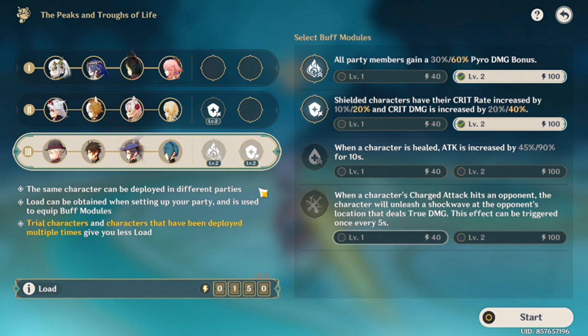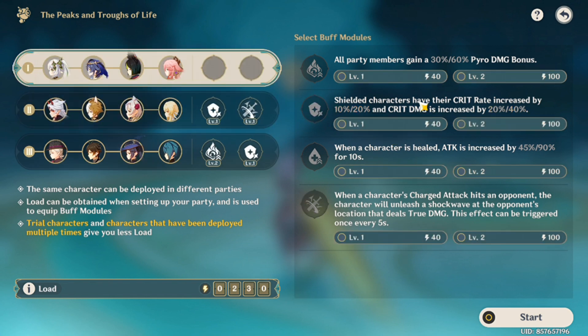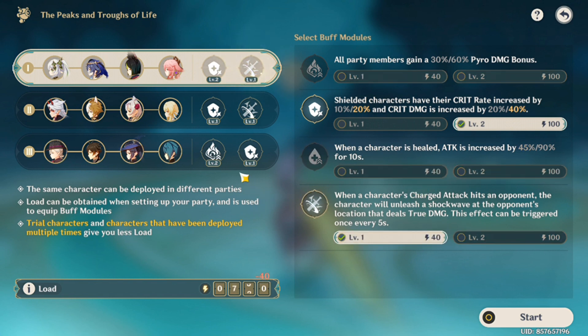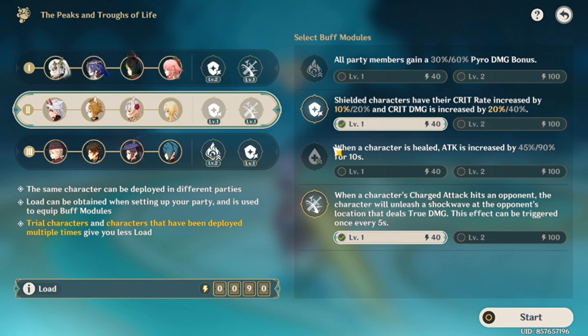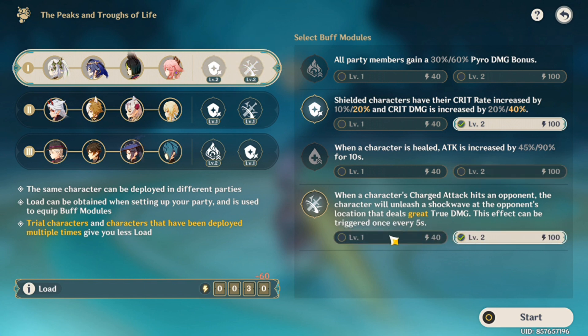When given a character you haven't tried before, you have to try them — it's in the test run. But if you've never optimized a character before, you're going to fail at optimizing. Looking at the buffs: when shielded, shield might work for Ito. Heal never works since none of our characters are healers. Charge attack works for Tainari, Lynette, and maybe Ito — so the fourth buff is very flexible.